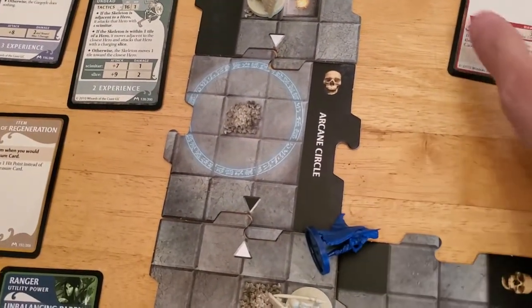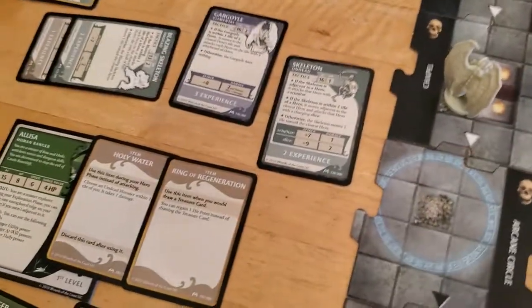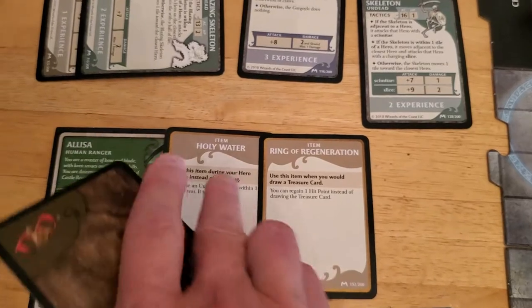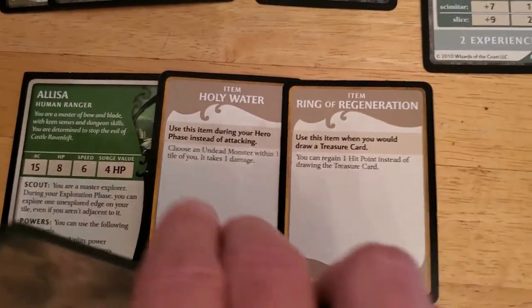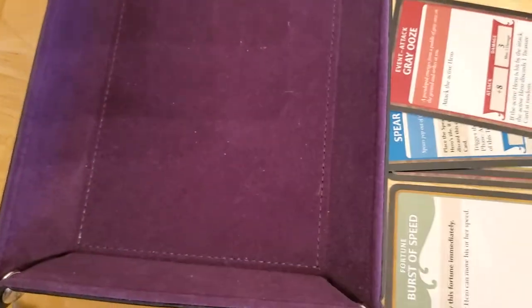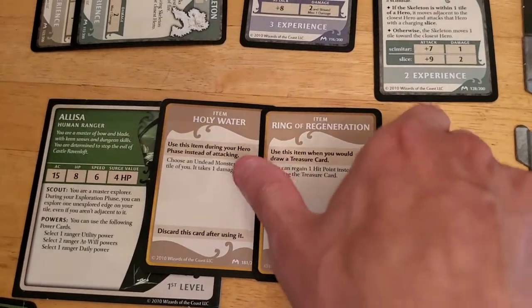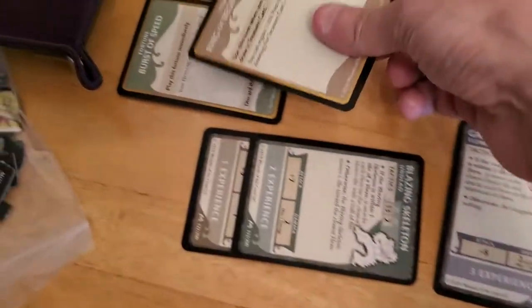Alyssa's down. We did get hit so we have to lose a treasure at random. I'll roll a d20 — odds we discard this one, evens we discard this one. It's a four, so that's even. Kind of wish I'd done it the other way around because I'd rather get rid of that one to be honest. But that's the way it came down, so we're going to get rid of that card.